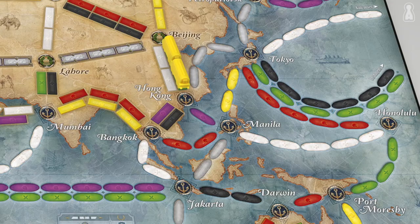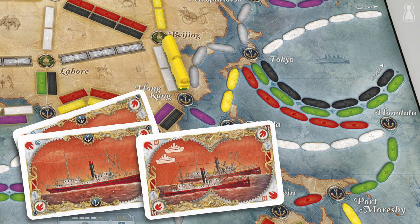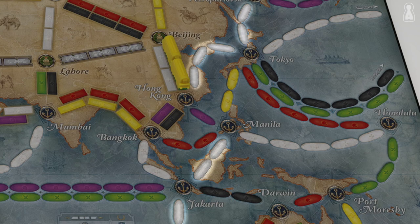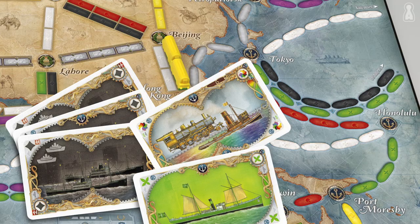Coming back to the Tokyo–Honolulu route, a player has different options — any combination of red single and double ship cards and wild cards. For example, the player can claim the route by discarding 2 red single ships, 1 red double ship and 1 wild card; or 2 red double ships and 1 wild card; or even 5 wild cards. All grey routes on the board can be claimed with any colour, but the cards must all be of one colour — all black, all green, all yellow and so on.